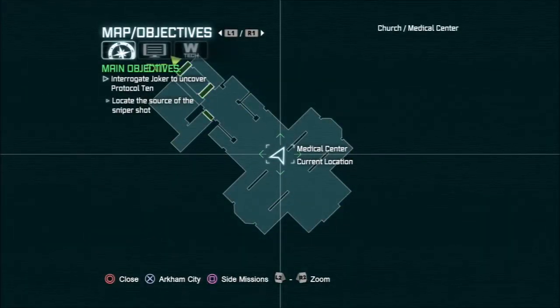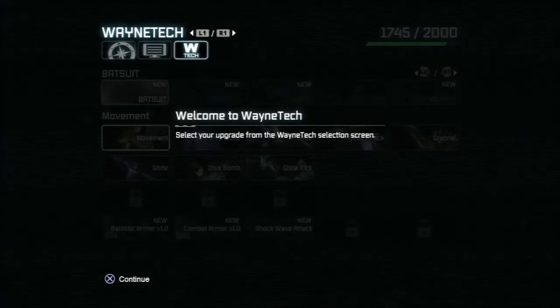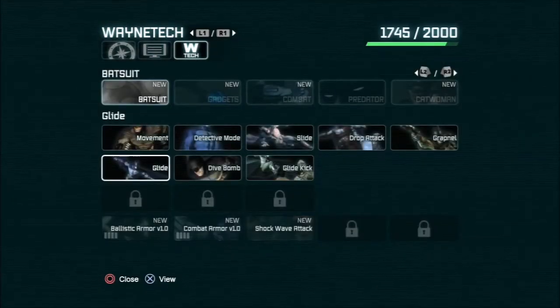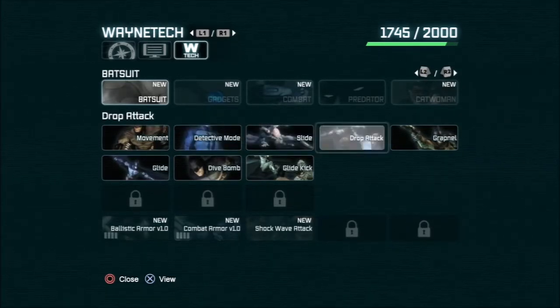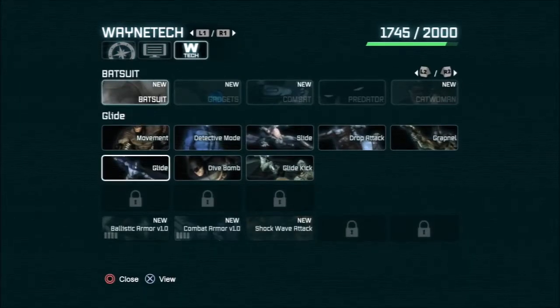When you get these little upgrades, you go to the Wayne Tech thing here. The more points you get and the higher up you go in the levels throughout the game, you're going to be able to upgrade Batman's armor, weapons, drop attack, his movements — all different things like that. So just keep an eye out when it says to upgrade your weapons.